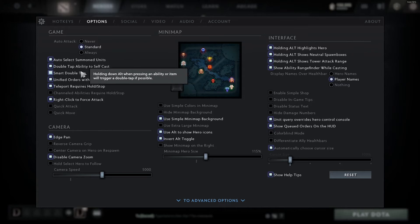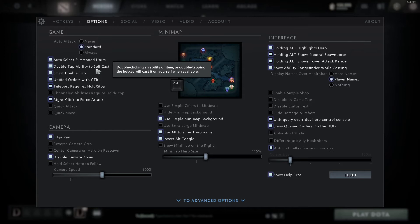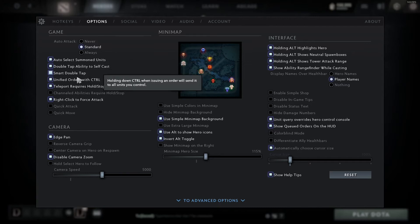Double tap and smart double tap — all that stuff just helps so you can double tap abilities and items. There are other options that allow you to double tap things to self cast them. It's pretty useful and you should probably use that. Unified orders with control is pretty straightforward.